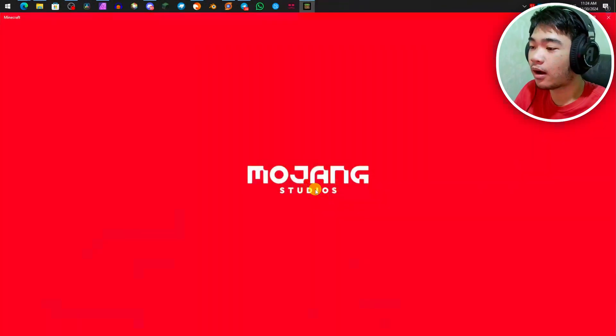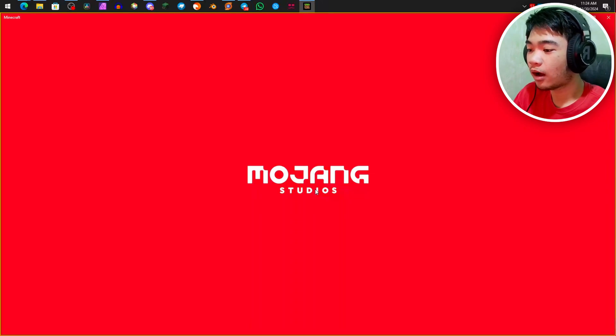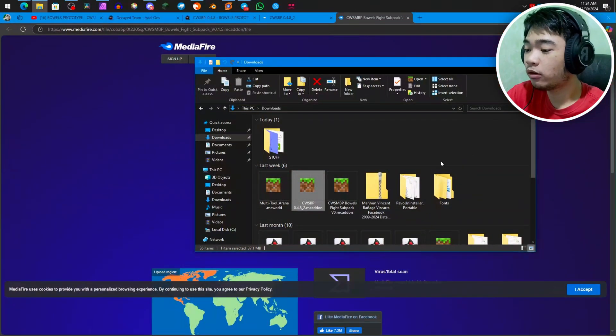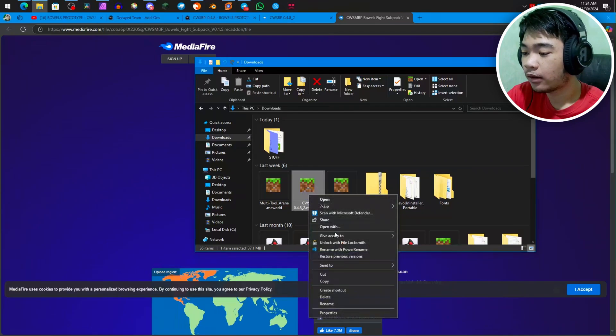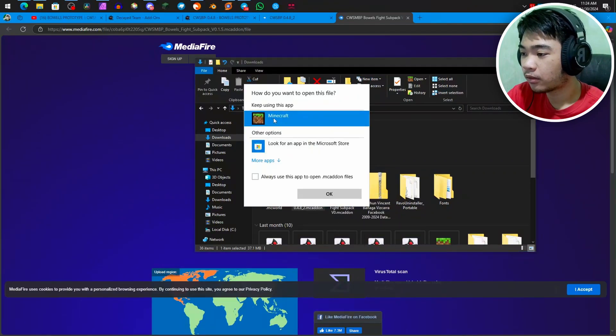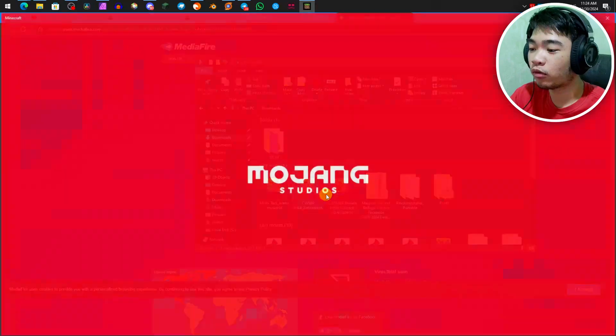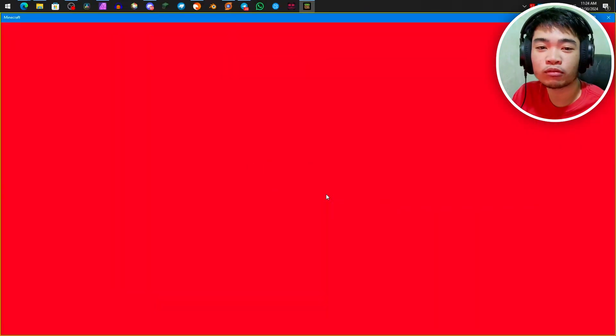you can just double left-click on it and it'll automatically open Minecraft. But if that didn't work, you can just right-click on the MC Add-on, click on Open With, and then click on Minecraft and hit OK. You can also check 'always use this app to open .mcaddon files.' It's MC Add-on and Minecraft — they go together. Just make sure it's Minecraft Bedrock. Don't put MC Add-on files on Minecraft Java.